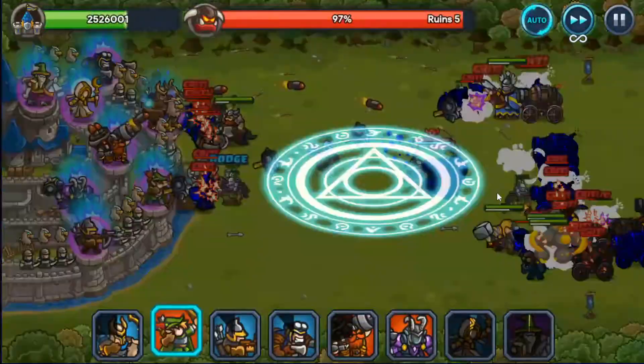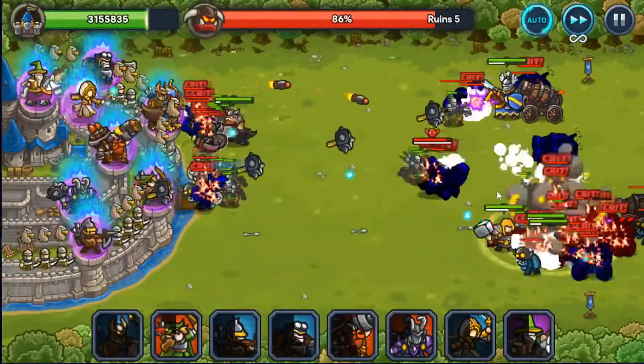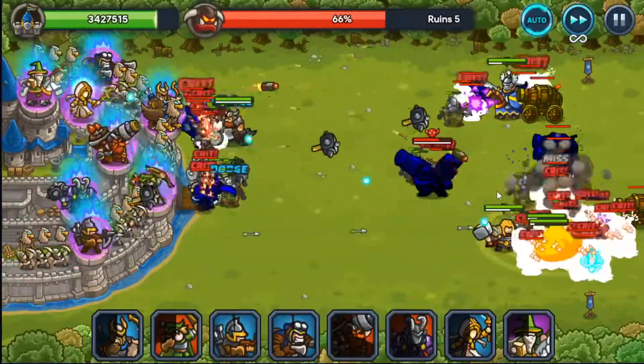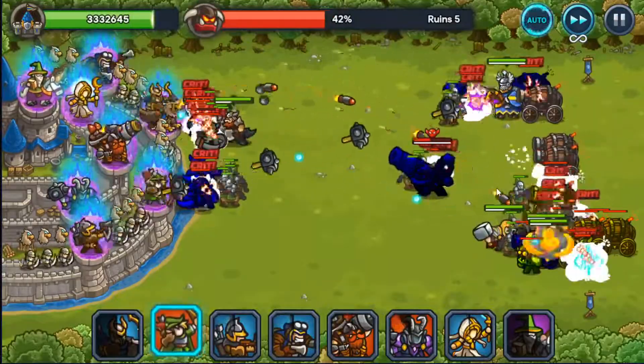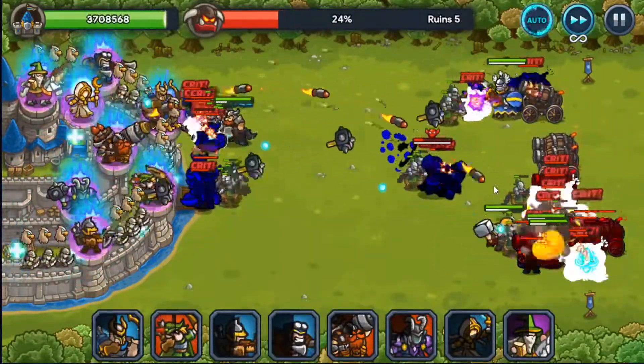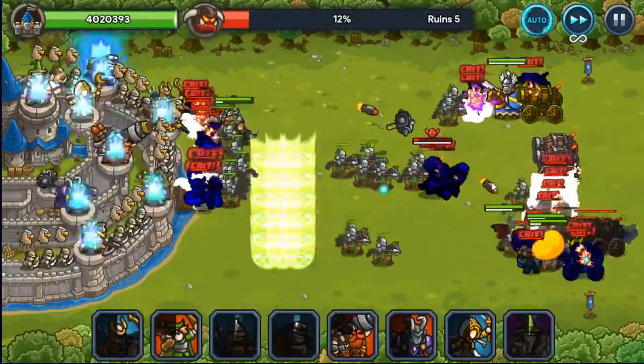I need to step in for this one — the boss is dealing too much damage and no heroes are on him right now. I need someone to take aggro for him. Okay, should be good — he's dying now, so Sofia should be able to recover the damage.